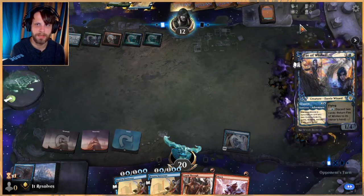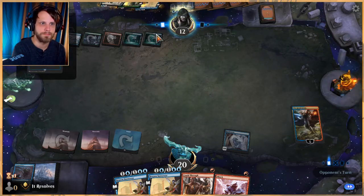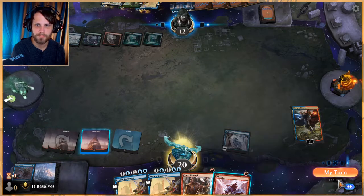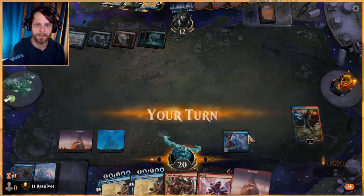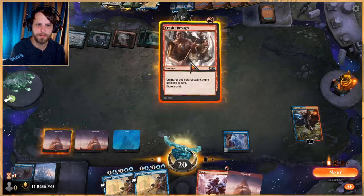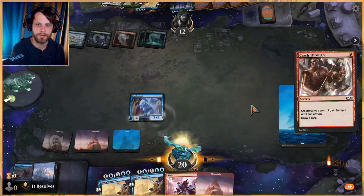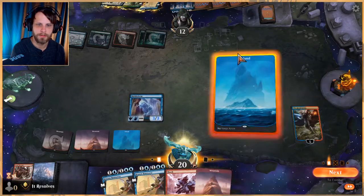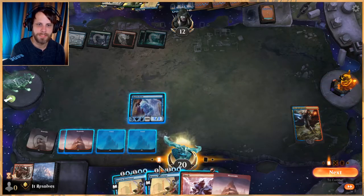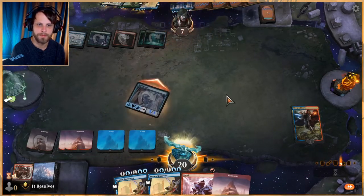Here they can get any really powerful thing, which I'm sure they have a lot of. That is pretty good — they're probably going to get a free planeswalker out of this. Let's Crash Through, take action. I wish this was any non-land permanent, that would be helpful. Let's attack in.